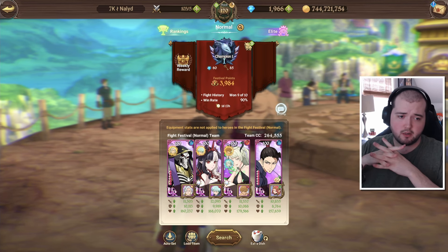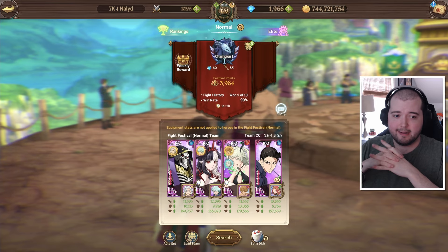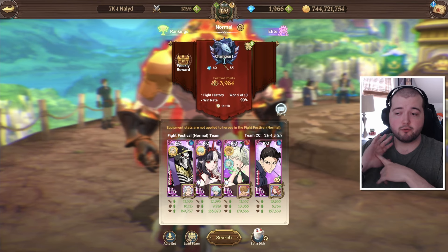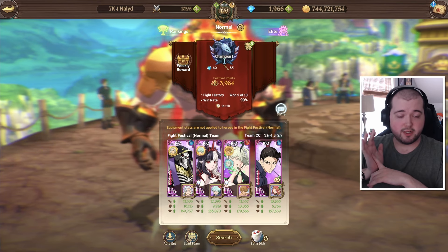So I wanted to use Ainz. The backstory here is I was in the VC with the guild last night doing my Guild Wars attacks, and I was going to finish out the rotation that I'm on. When I did my summon video, we did one and a half rotations and got Demiurge 6-6.